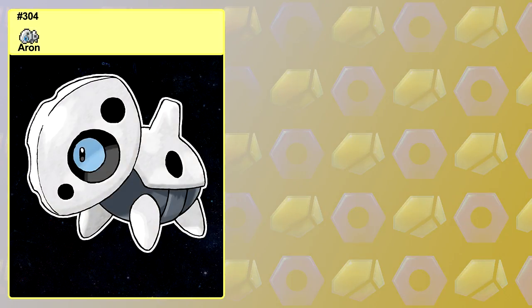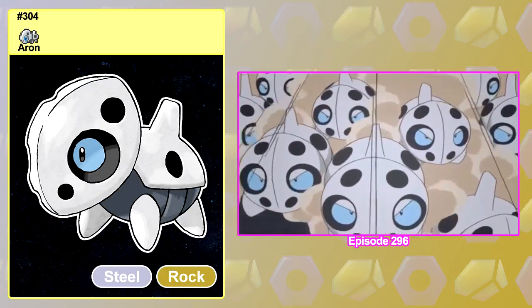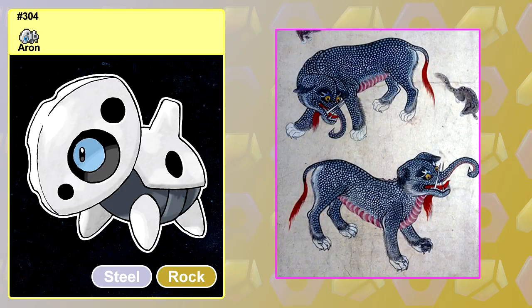Aron, the Iron Armor Pokemon, is a third generation steel rock type first seen in Pokemon Ruby and Sapphire. Its anime debut was Advanced Generation Episode 22, A Whole Lotta Trouble, and the Aron line is based on the Bulgasari, a monster from Korean legend that eats iron.